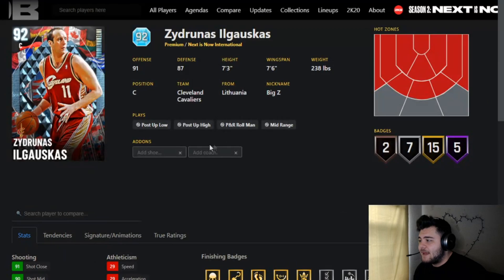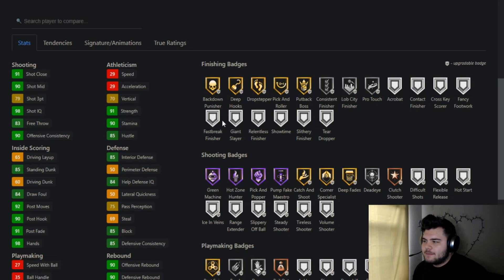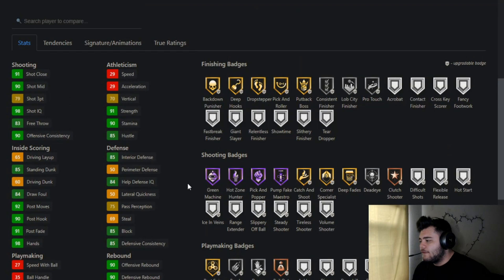Next is Pejas — Gaskis — I have trouble pronouncing these names. He does have a high shot three; put shoe, Dimer, and coach on him and that goes up to about 86-87. He gets a lot of finishing badges and you can add badges to him as well. He can't get Range, but if you know how to play pick-and-roll you won't necessarily need it. He's always been a good post guy, and has playmaking badges — Post Spin, Dream Shake, Bailout — all very decent.